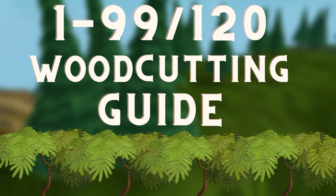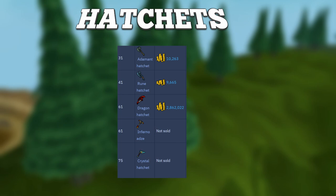To start woodcutting, you will of course need a hatchet. Hatchets range from the requirements at level 1 for bronze and iron all the way up to level 75 for the crystal hatchet. I highly recommend using the best possible hatchet you can, as this will speed up your woodcutting dramatically.